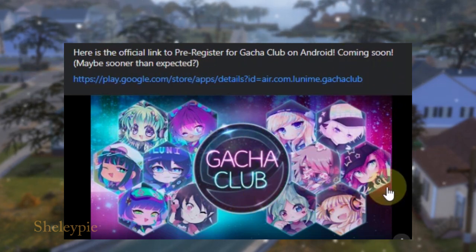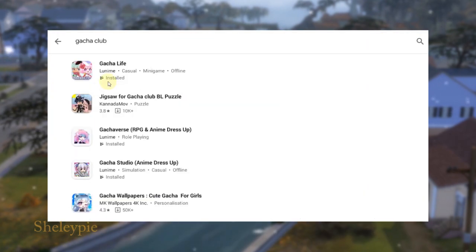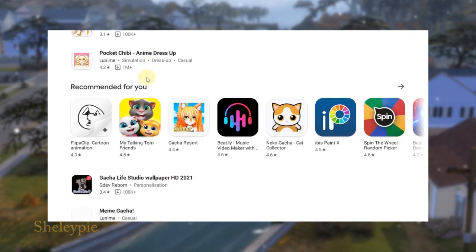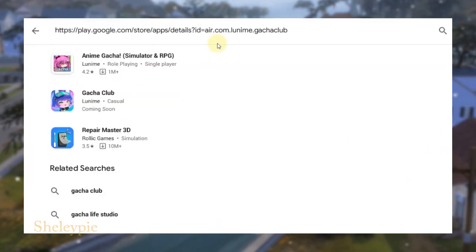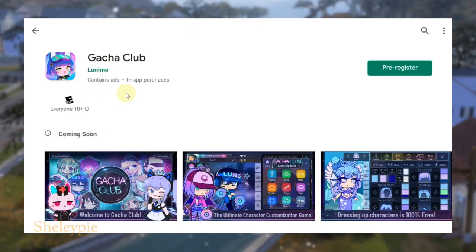In the Play Store I search Gacha Club, but going through the results I don't see it. If I click on this link though, I get Gacha Club — and there's a pre-register button right there.